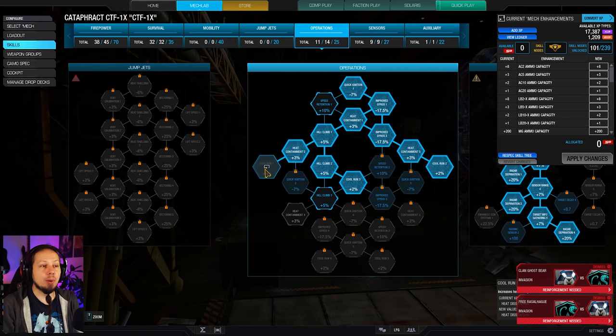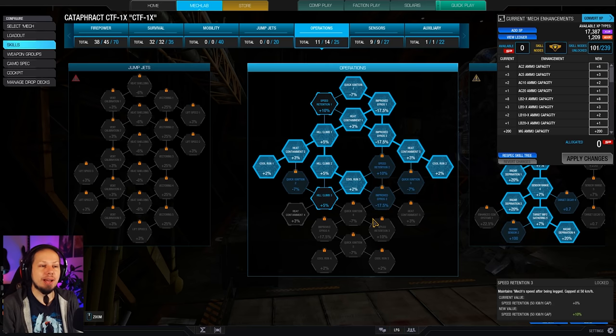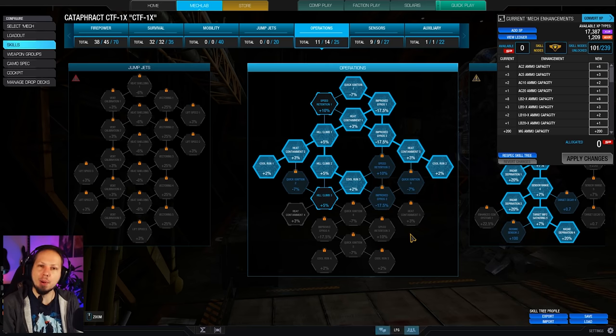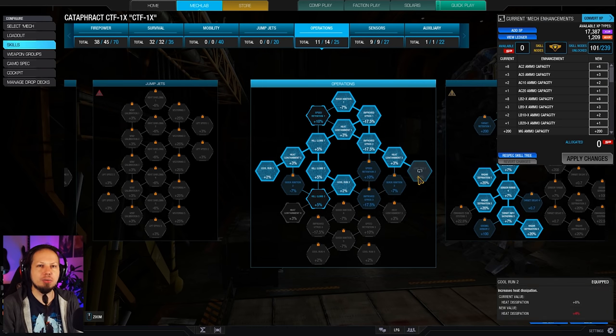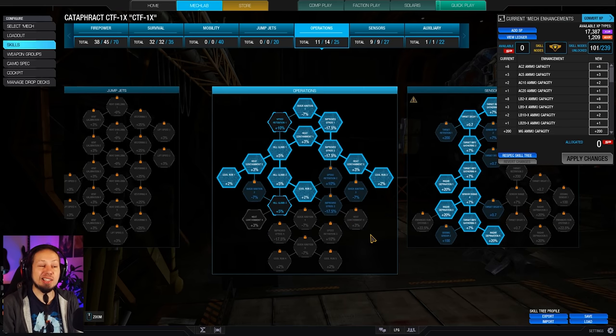We have Operations half-skilled here. I wanted to get at least three Cool Run nodes. You could get more and sacrifice a little bit of structure in the survivability tree, getting all the heat containment — that means you can fire more often. But I didn't want to give up on survivability. I think this is a great middle ground, something that is good to have but not investing too many points.